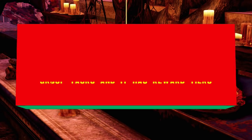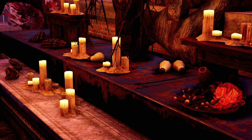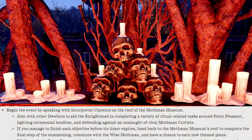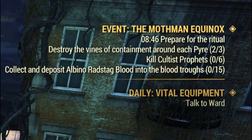Let's do a quick intro for the Mothman Equinox — what is it and when does it take place? Well, this seasonal event features a sub-faction of the cult of the Mothman, and the entire purpose of it is to summon the Wise Mothman. To do so, players must aid the devoted followers to complete a series of tasks, such as defending them from rival pagan cultists or destroying totems of warding.